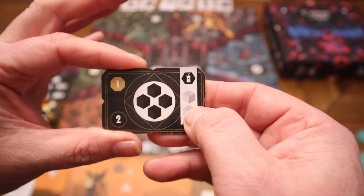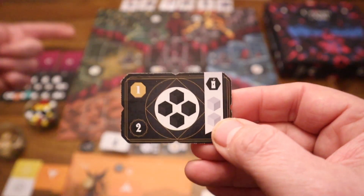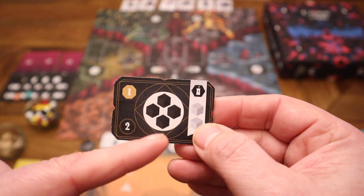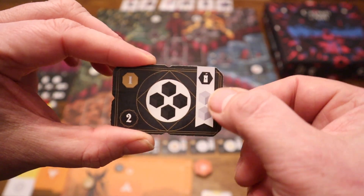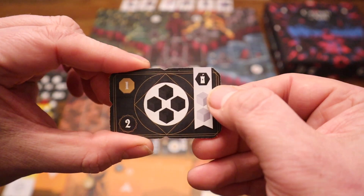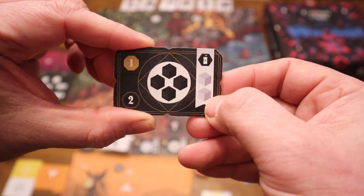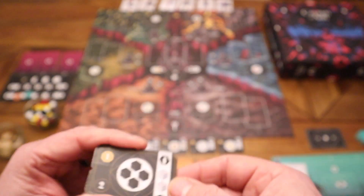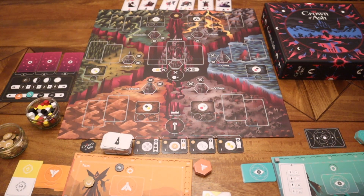Over on the right-hand side is a tax space. You can use this space to get resources, but if your opponent uses this space and you own the structure in that area, you will receive those resources as a tax — in this case, bone, the white resources. So you get to optimise what resources you're gaining when you go on there.